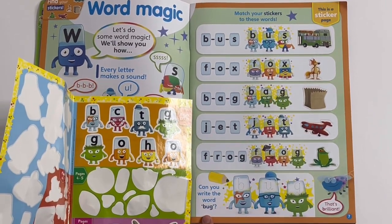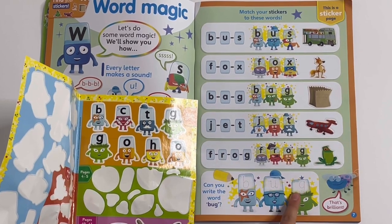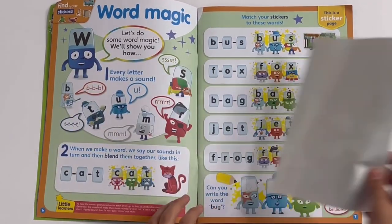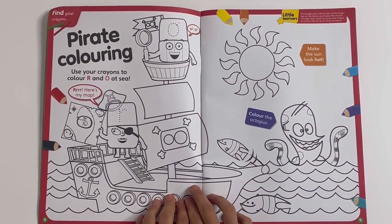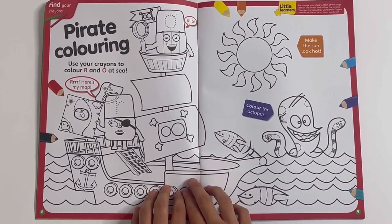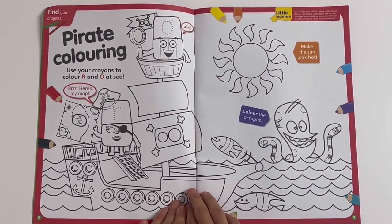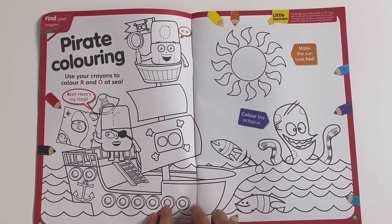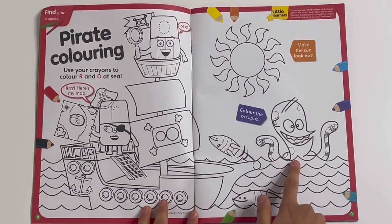Can you write the word bug? You have to trace the letters: B, U, G — bug. And the bug says: that's brilliant. Then you've got a colouring in page — pirate colouring. Use your crayons to colour R and O at sea. You can colour R on his pirate ship. You can also trace the letters too, and those on the top there. It's a ship's cabinet. And then you can make the sun hot and colour the octopus.